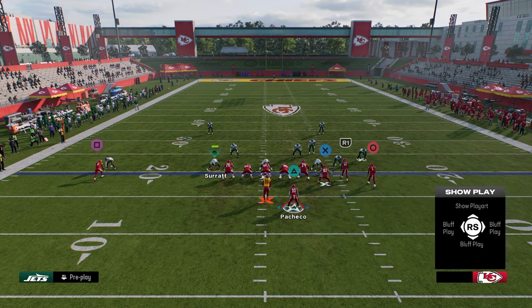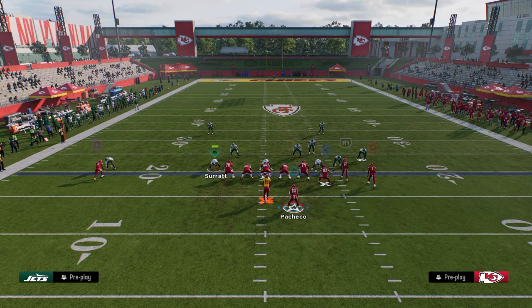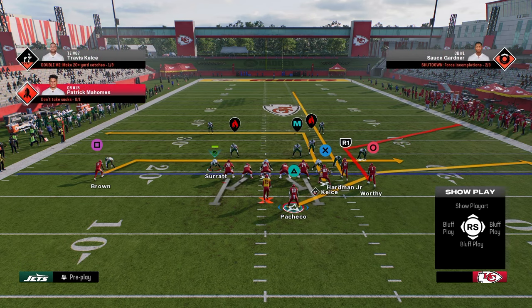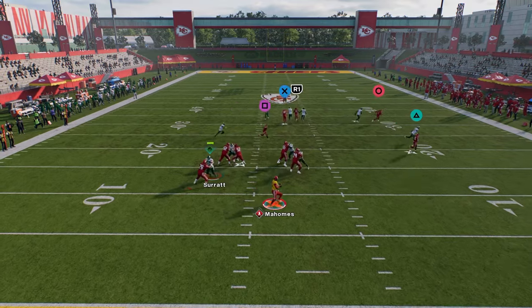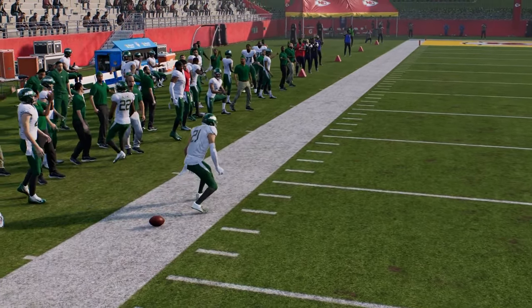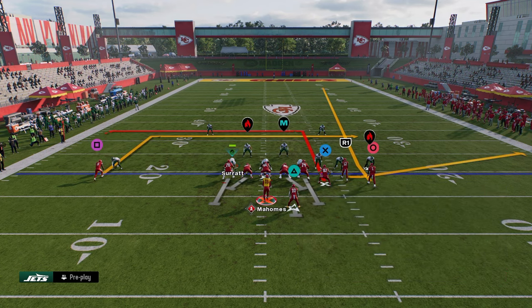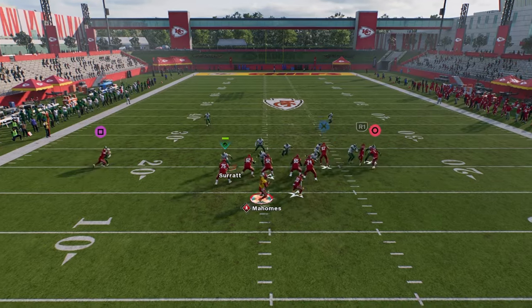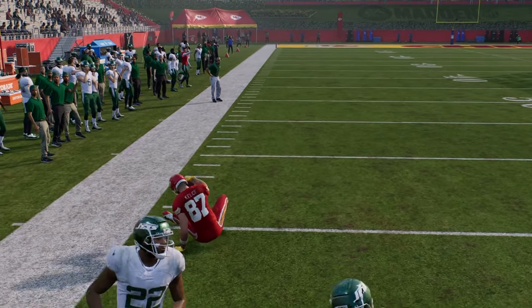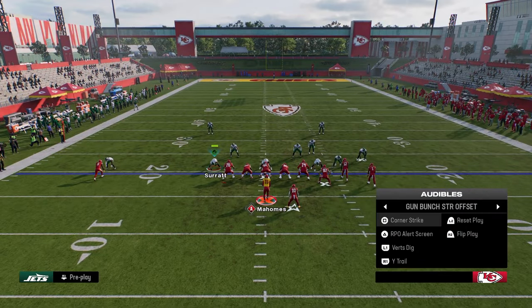Watch this tight end route against man — once he cuts, he is going to win most of the time. He actually got crazy bumped — good old practice mode, it does a great job of bumping. But even something like this — to me this is a really good combo. That sharp cut against man is able to beat man coverage. Those are all the easy, simple ways I like to beat man coverage.